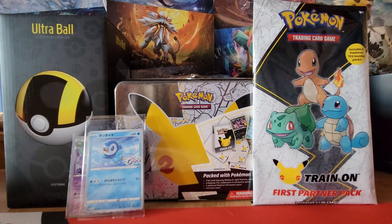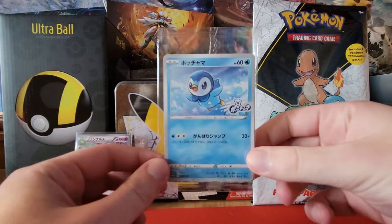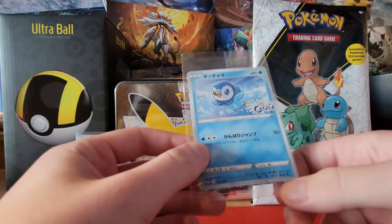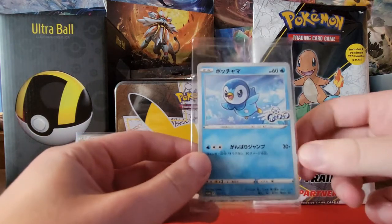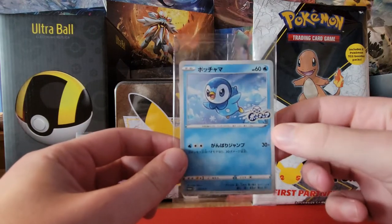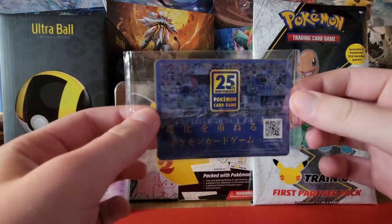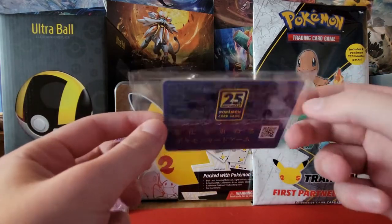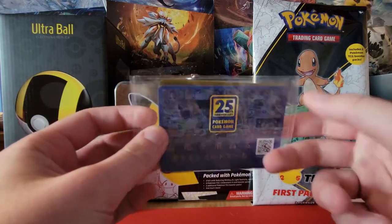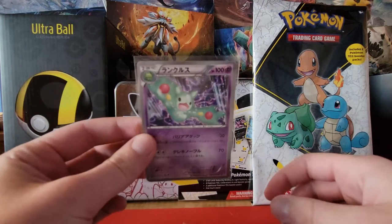Today I got a lot of stuff in the mail. I got this Japanese promo - it's a 25th anniversary promo. Based on the little card at the bottom I can see a prismatic thing; I think it's for the new Diamond and Pearl games, Brilliant Diamond and Shining Pearl. It has this cool Pip Club stamp and it's just a really nice card. It comes with a 25th anniversary card - I almost wish I ordered two because I want to see what's on the other side, but I want to keep it sealed.